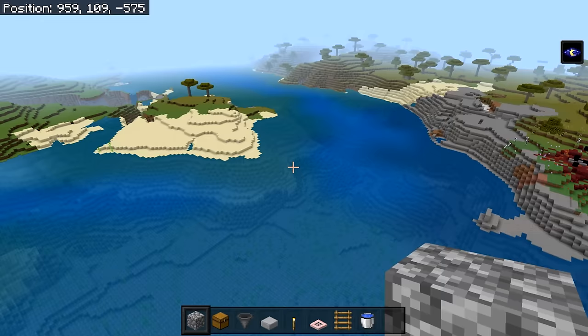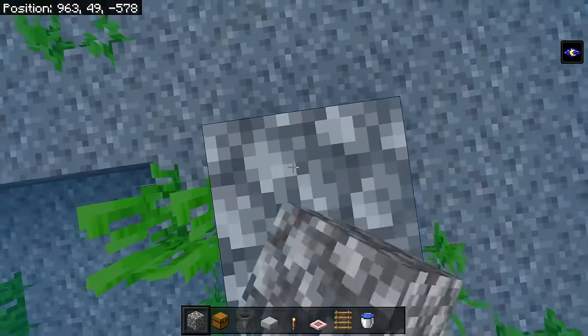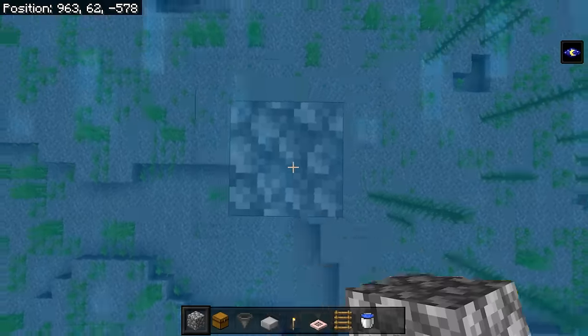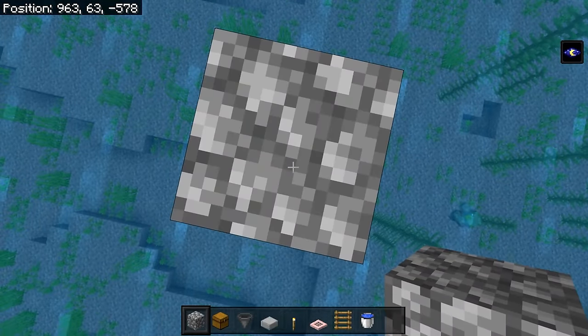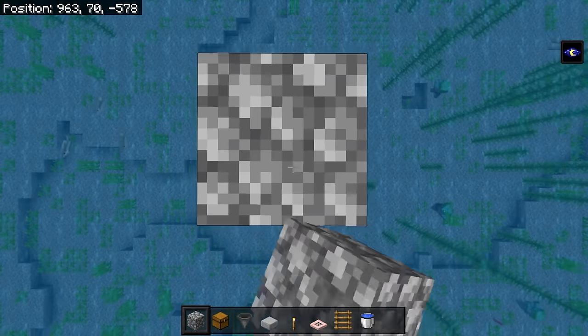The first step in building a good mob farm is to find the correct location. I recommend making your way to an ocean biome like this, then with your solid blocks start placing them from the bottom of the ocean all the way up to 100 blocks above sea level. Sea level is 63 blocks, so build all the way up until level 163.